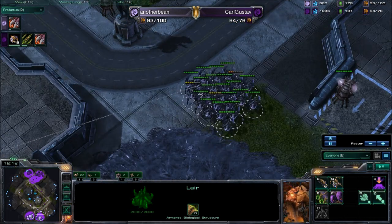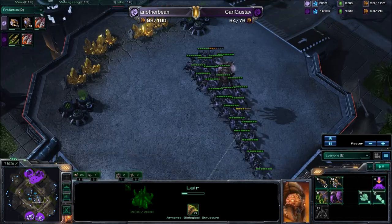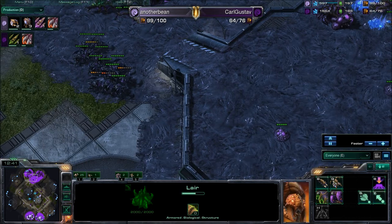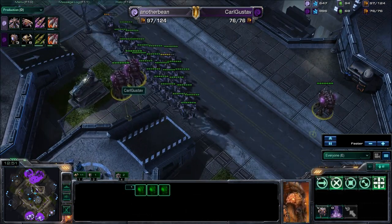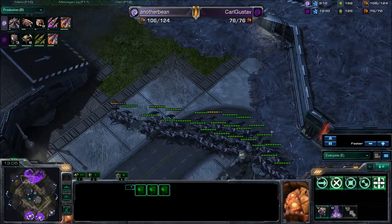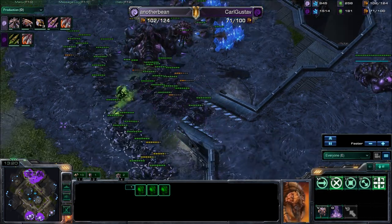It's basically turned around. Plus one on Drones just finished for AnotherBean — he's feeling confident. He knows there weren't any Drones at Karl Gustav's natural expansion, so he figures now is the best time to push since Karl Gustav will be putting most of his resources into economy, especially after losing eight Drones. We see 13 Roaches for Karl Gustav versus 25 Roaches for AnotherBean — basically double. And with the concave AnotherBean has, this battle is going to be pretty one-sided.